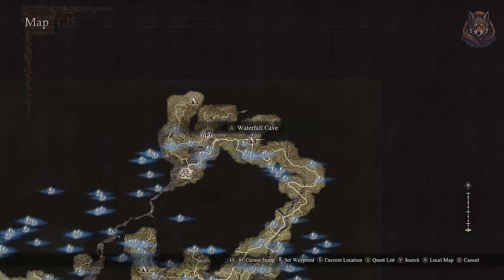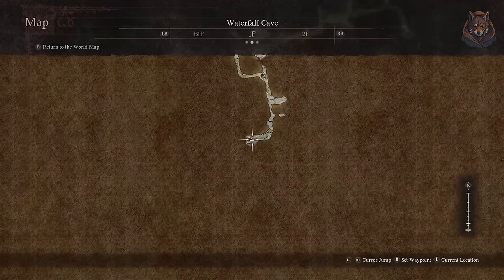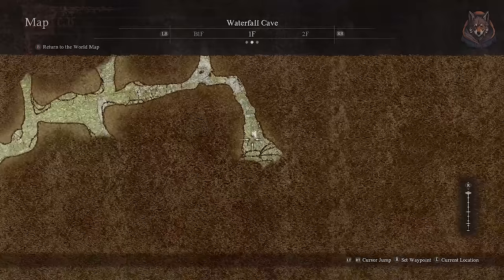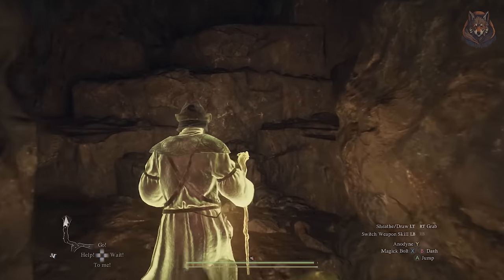The last two grimoires are found together in the waterfall cave close to the start of the game. It's a level 20 dungeon though, so keep that in mind before heading here. Head through the cave and find the unique chest with the grimoires inside. Doing this will spawn a tough enemy but you can just run away from them, so it doesn't make too much of a difference.